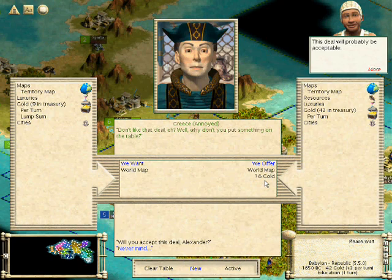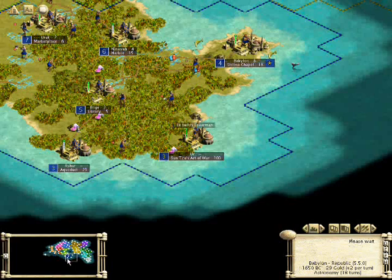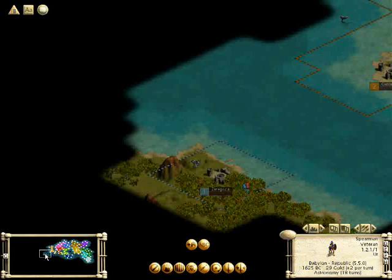We'll trade world maps with the Greeks. I'm kind of wary about being too friendly to the Greeks or being too nice to them, because they're the closest to me and therefore can most easily render damage to me.